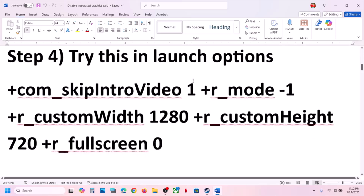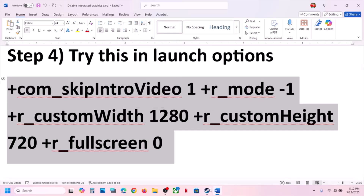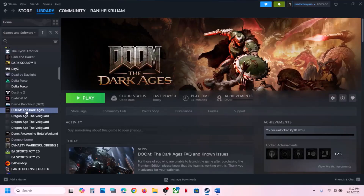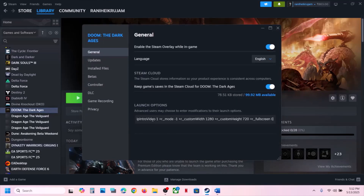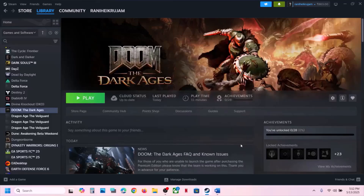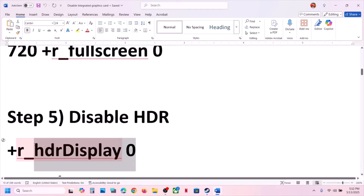The next step is to try a launch option. Copy the command provided in the video description, then right-click on the game in Steam, go to Properties, and in the Launch Options field type in this command. Close the window, launch the game, and check. This has also worked for many players.